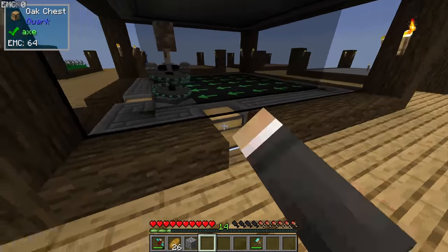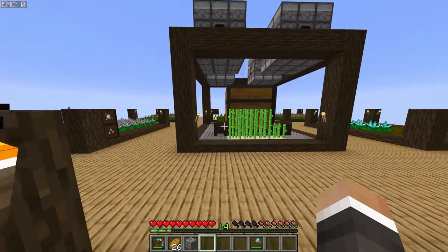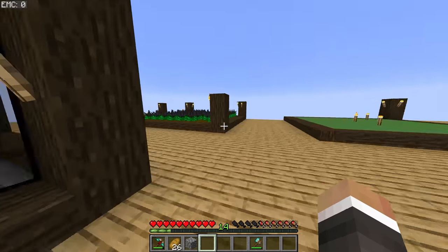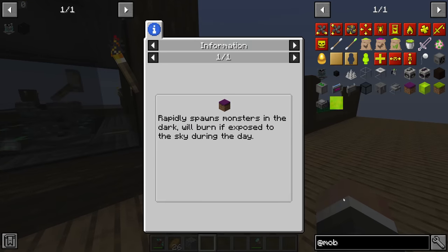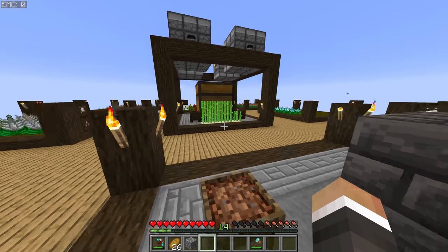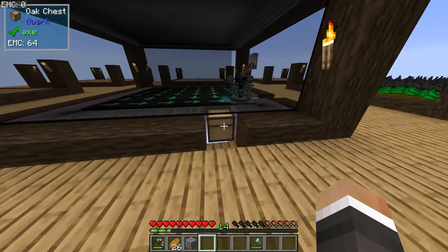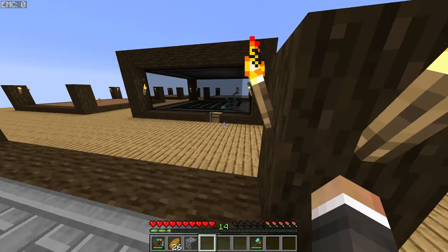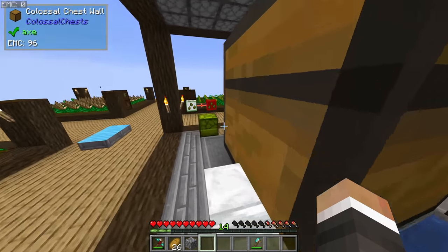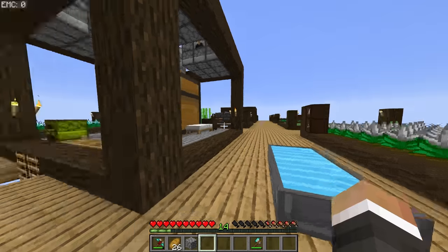We did get an ender pearl from an enderman — nice! Next stream we'll look at getting a better item collection solution for the mob farm. In the future we could also look at dreadful dirt to more rapidly spawn mobs if needed, more storage drawers for all the drops, and now that we have the ender pearl we'll look at a vacuum hopper situation to collect drops quickly. Unfortunately we're out of time, but this episode of Mystical Block has been very productive.